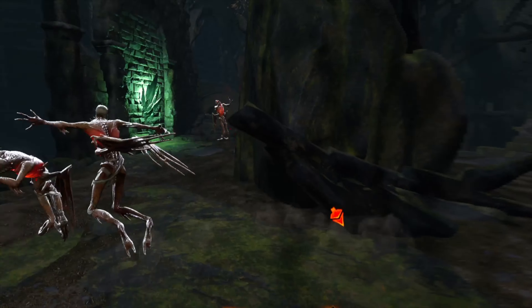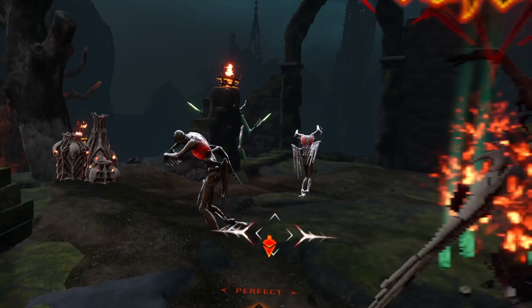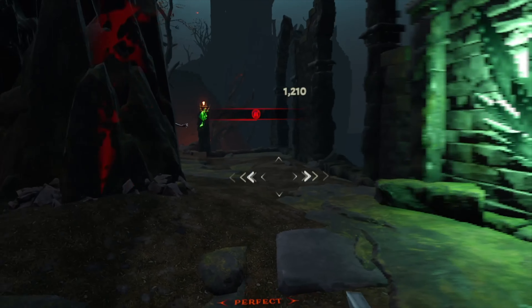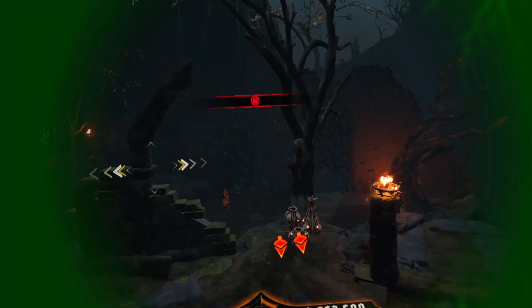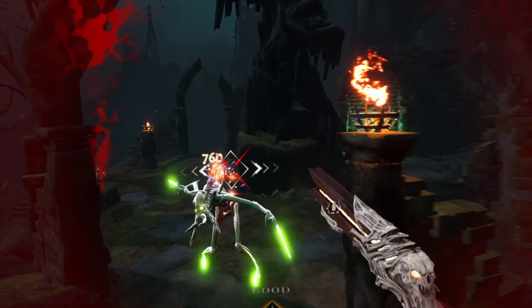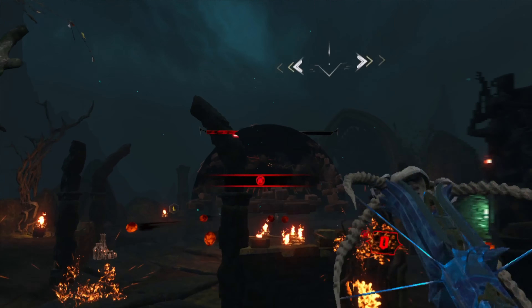As you progress through the levels, torments will be unlocked — side levels you can play through to unlock different perks — which adds replay value and variety. The completionist runtime is around six to seven hours. For the price of £25, you're getting about three to four hours for the main campaign, and six to seven hours if you want to do everything. That's how much bang you're getting for your buck.